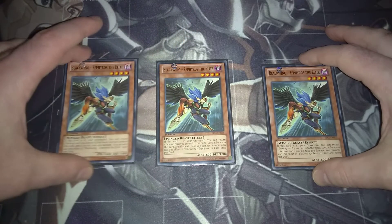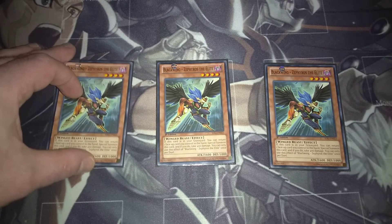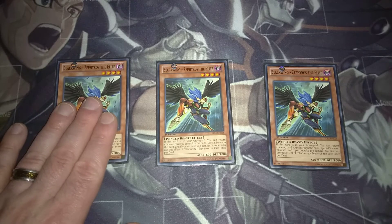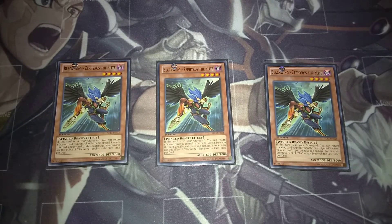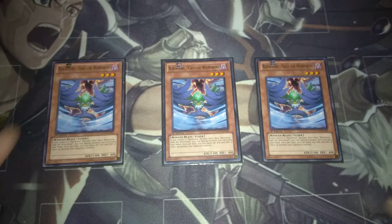Then we've got three copies of Zephyrus the Elite. You want to see him and Simoon in the same hand because he works so well with it. If he's in the graveyard, you can bounce back a face-up card to special summon him, and you take 400 damage, but he becomes an additional level four. He can also prevent you from losing 1000 LP with Black Whirlwind if you bounce that back — which is mainly what you'll be using him for. It's only once per duel, but the idea is to get him and Simoon in hand as quickly as possible.